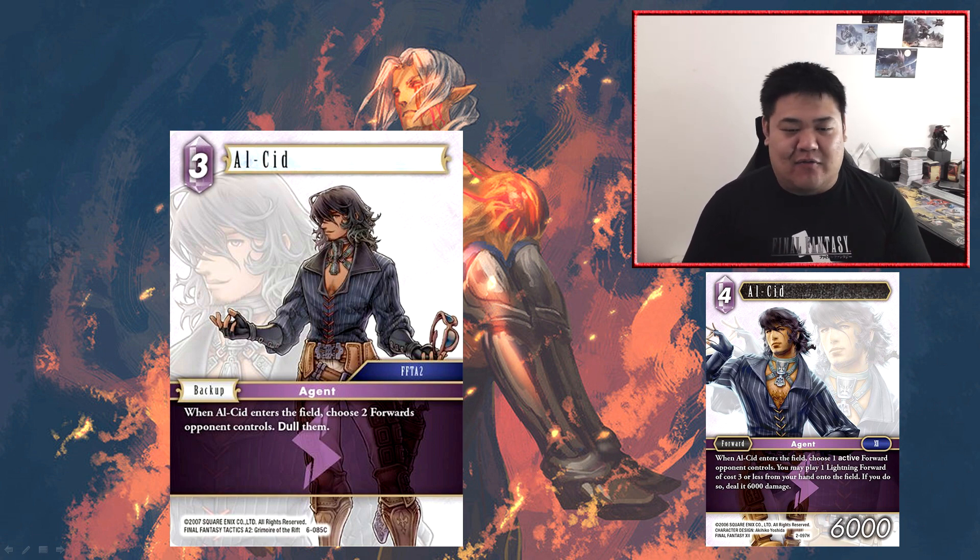This card only has a single ability when it comes into play. Generally what you want out of your free CP backups is either something that kills a guy permanently, deals with a guy, or has some sort of ongoing relevant ability. Alcid just doesn't really shine enough to justify him as a card.